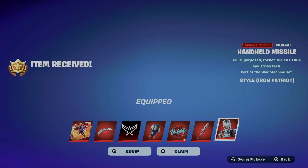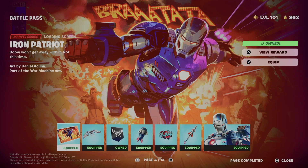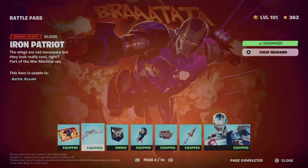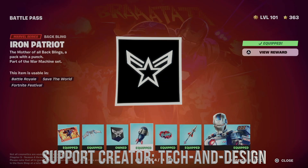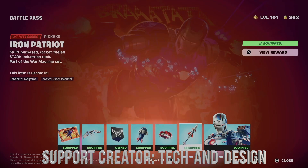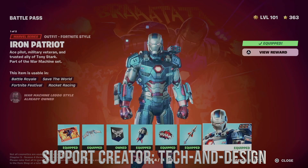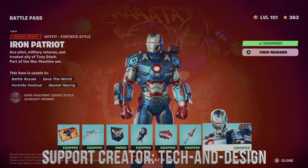Just hold on to X and we can equip everything from here, or we can just go next if you don't want to equip it right now. So right now we got everything — we got this awesome loading screen, let's not forget about the glider, we also got this banner, let's not forget about the backbling, we also got this emoticon, we got this awesome pickaxe, and the style for the skin which comes with two different styles within it.